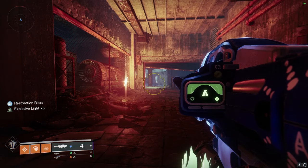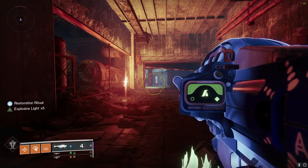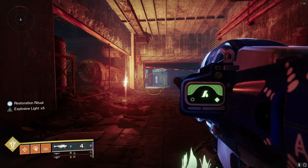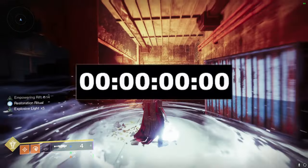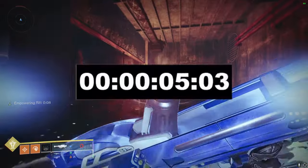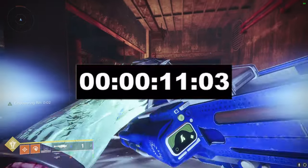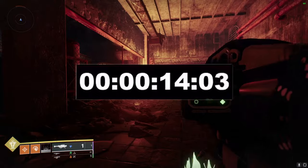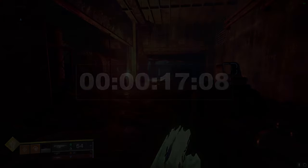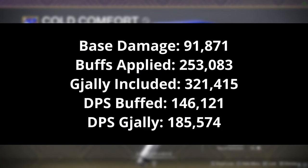As we can see here, I have the Cold Comfort ready with four in the magazine and Restoration Ritual ready to go, meaning it will be able to shoot five shots in a row. Let's fire it off and see how long it takes. Looking at the numbers we've gotten, we can determine the damage per shot after applying buffs and the DPS using some simple math.